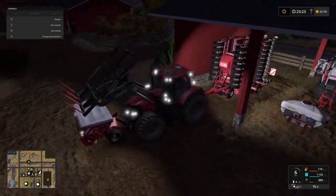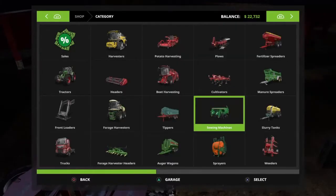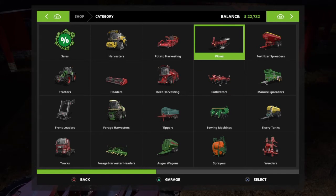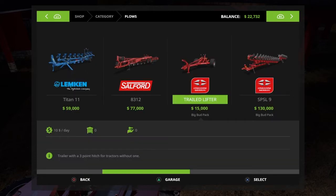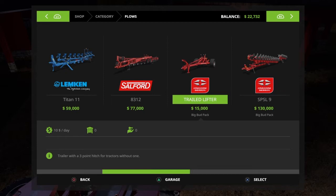We have 270 horsepower in this tractor — it's a bit of a push. But if you haven't seen the Big Bud DLC review video that I've done yet, why not? Go watch it immediately. You'll also know that this trailed lifter is very, very useful — not just for connecting to the SPSL 9 plough, but also for connecting to anything. Because Big Bud — both the 450 and the 747 — do not have a rear three-point hitch. This gives them a rear three-point hitch to connect up to the plough.